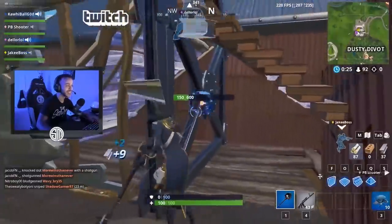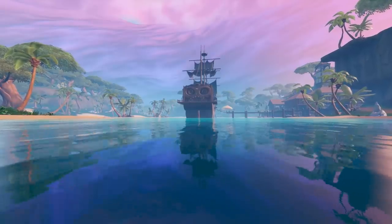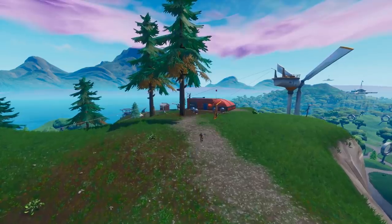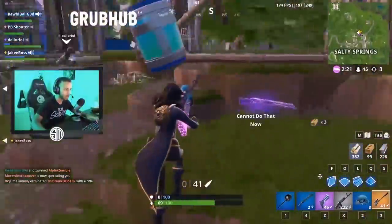Where you specifically end up going can depend a lot on your playstyle. For example, if you build a lot, you might want to choose areas with easy-to-gather materials like Lazy Lagoon or Dusty Divot. Or if you enjoy using a baller for mobility, then locations that have them might suit you better. If you're not concerned about those aspects, the most important thing to worry about is having a sizable amount of loot at the location.